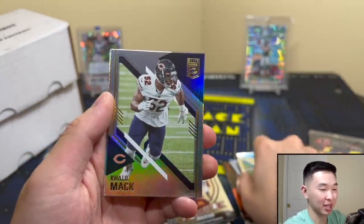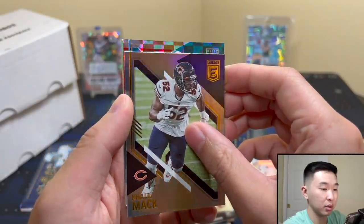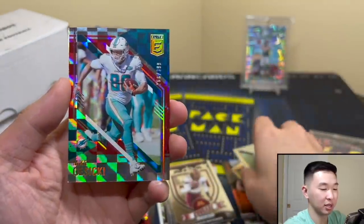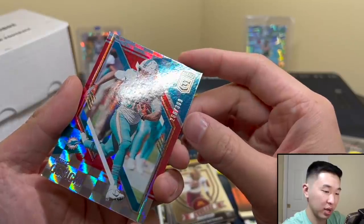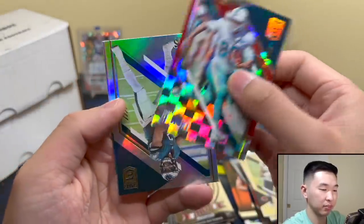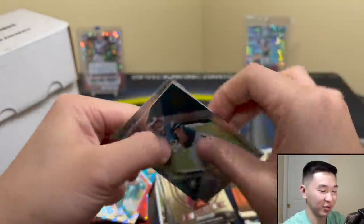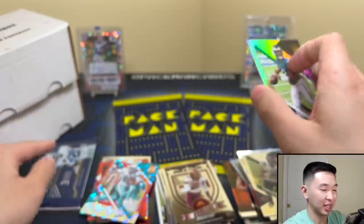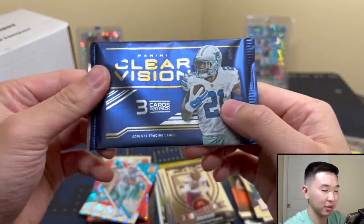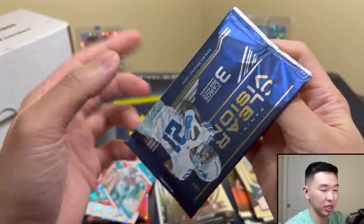Khalil Mac attack! Is this a rookie? No, it's not. Numbered to 399, or 266 — Kiseki. And it looks like a little corner too. Alright, well it is what it is. Clear Vision time — three cards. I barely remember this stuff, I don't think I opened a box of it in 2016, but this year was so much fun.